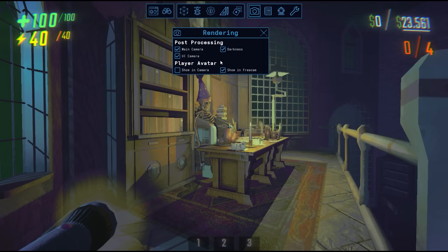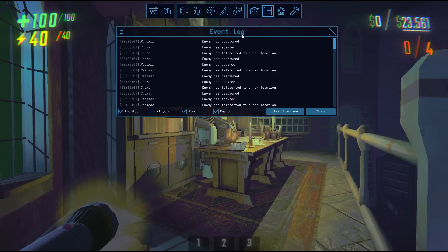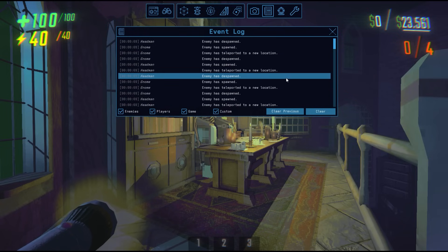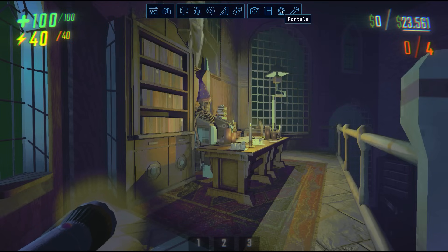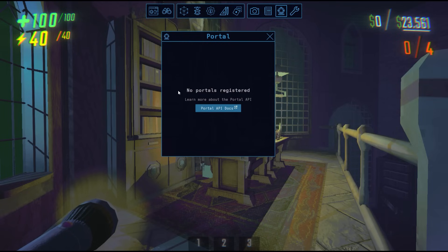In the Rendering tab, you have some basic rendering options, which I will not be covering. Next is the event log, which shows you some of the occurring events throughout the game — this includes information like enemy spawning, despawning, level reloading, and a handful of other things. One of the newest features in Imperium is the portal. For most of us, this tab will go unused, but if you're a modder, this tab will allow you to implement your own UIs into Imperium, which will show up in this tab.